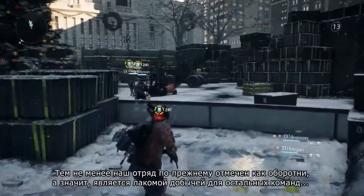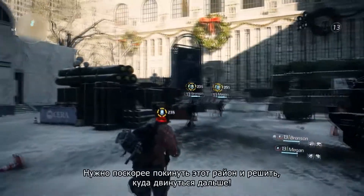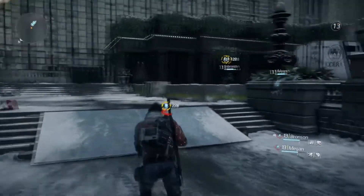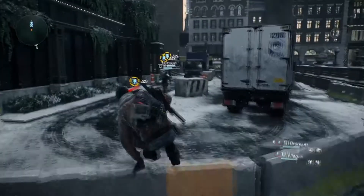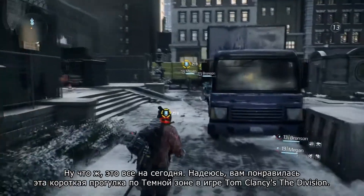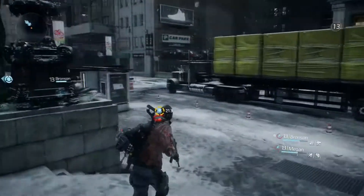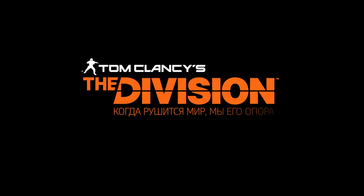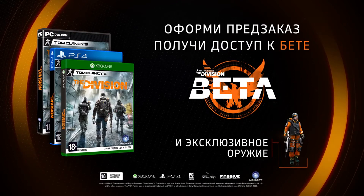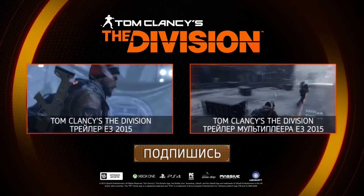Now we can see the group is still flagged as rogue and they are a very juicy target for other agents in the area, so they really should leave quickly and decide where to head out to next. Alright, so that's it for today — I hope you enjoyed a little glimpse into the gameplay inside the dark zone of Tom Clancy's The Division. Thank you, we'll see you next time.